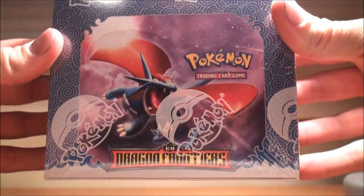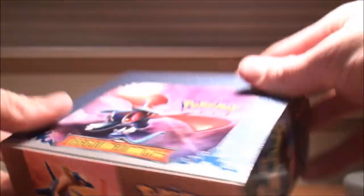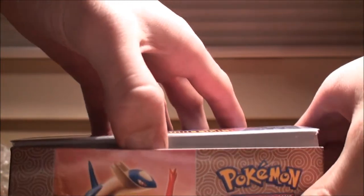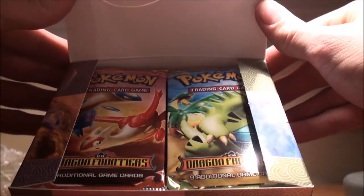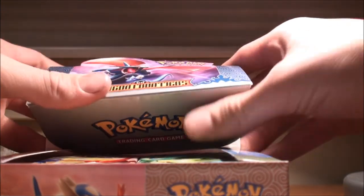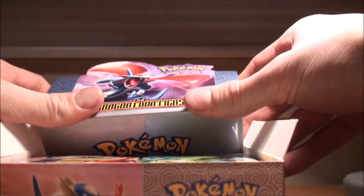You guys can see we've got the Salamence on the front. Getting a Salamence EX would be absolutely fantastic. I honestly don't want to look up the card list before I open it — I just want to be as surprised as possible. I'm going to open this quite carefully because I kind of want to save the box after, and then just put the packs back in and save them. I think you have to open this part first — it looks pretty cool once you have it up.